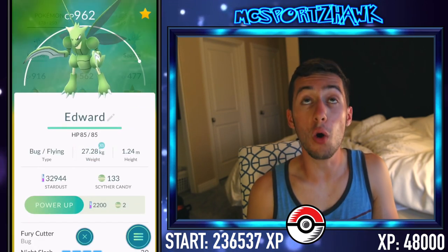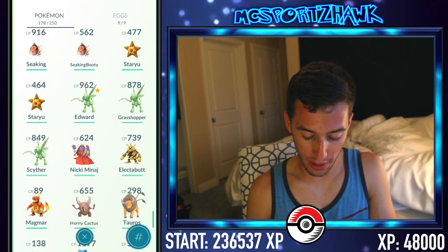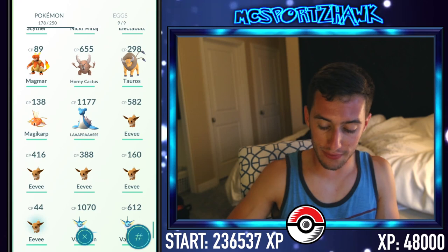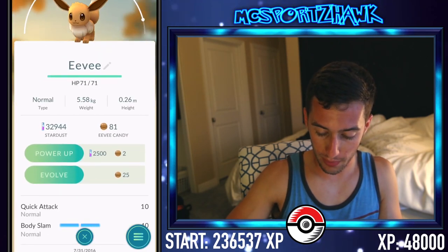I have so many Scyther candies — we're going to do that at the very end. Let's go ahead and see if we've got anything else. Magikarp we can't do yet. These Eevees — we want to do Vaporeon here.